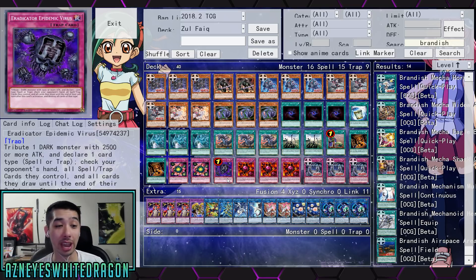You get rid of all spells, and all the cards they draw until the end of the third turn's activation, you destroy all cards of that type. So basically for three turns, Brandish can summon one monster, and that's pretty much it. Then you can just tribute the monster — GG, no response. This deck is actually going to be pretty broken.